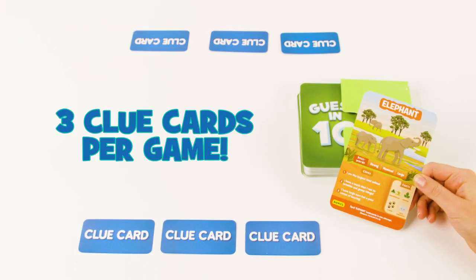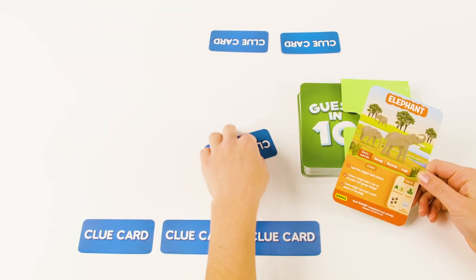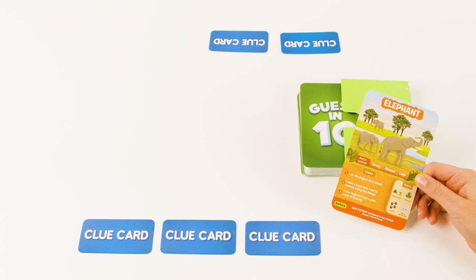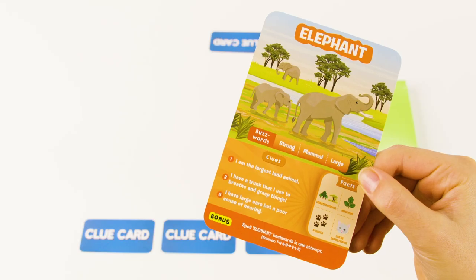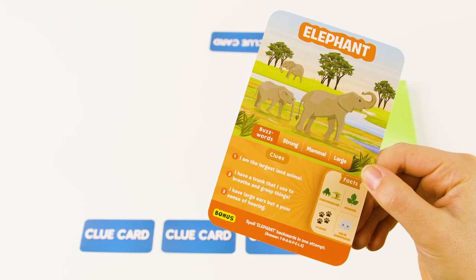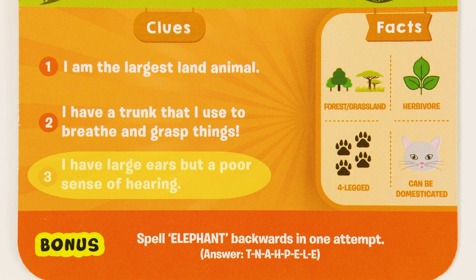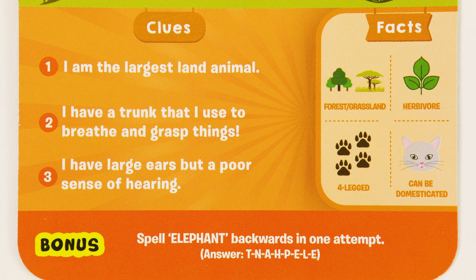If you're having trouble, you can use your three clue cards at any point during the game to help you guess the card, but use them wisely because you only have three clue cards for the entire game. To use your clue card, place it in the middle of your playing space and choose a number from 1 to 3. This will determine which clue your opponent will read to you from the game card. If the clue you've chosen has already been established through a previously asked question, you can choose another clue instead.